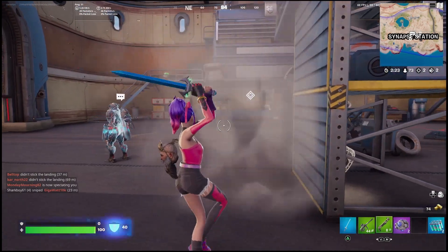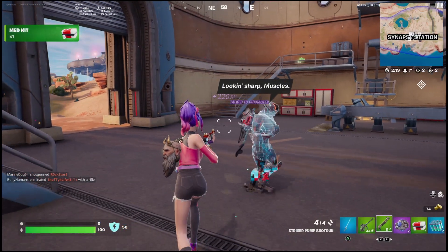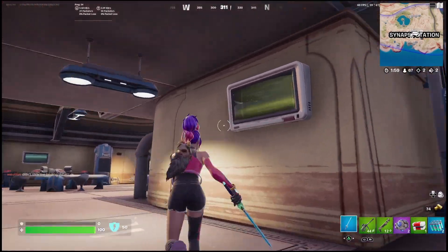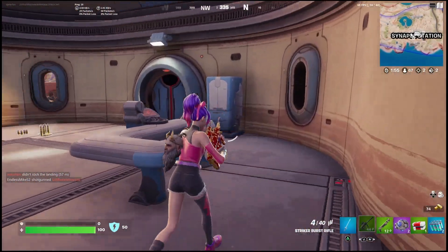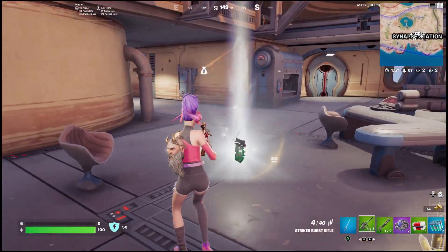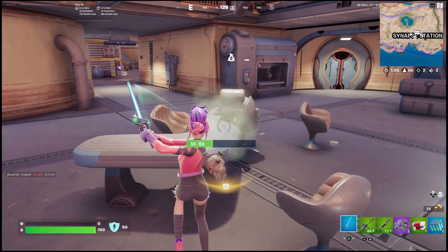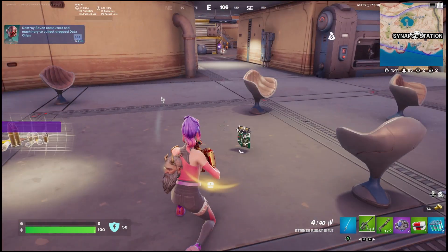Once you're in this little warehouse and you've cleared out the building, you can start to complete the challenge. You can destroy the machines and the computers — I'll show you exactly where to find them. Come down the hallway to the back of the building and you'll start to see these tables, which are the computers they're talking about. You'll see there are some monitors there as well. All you have to do is break open the desk, and once you do that you'll be able to collect the data chip — that's what the challenge actually requires. Be sure to collect all of them.